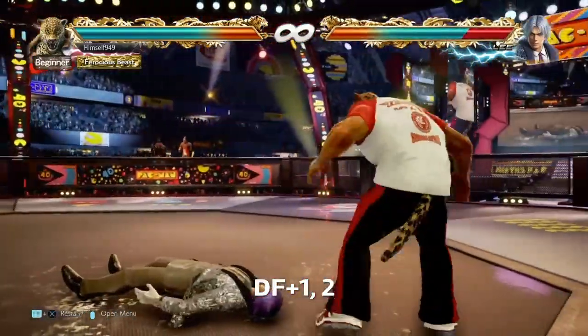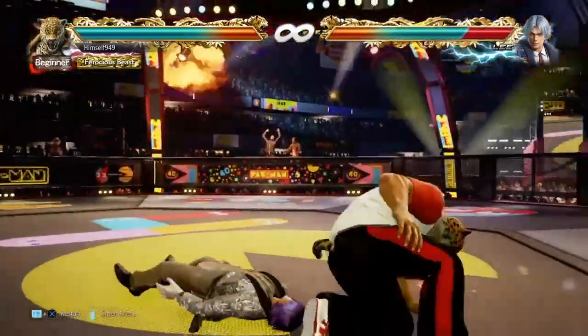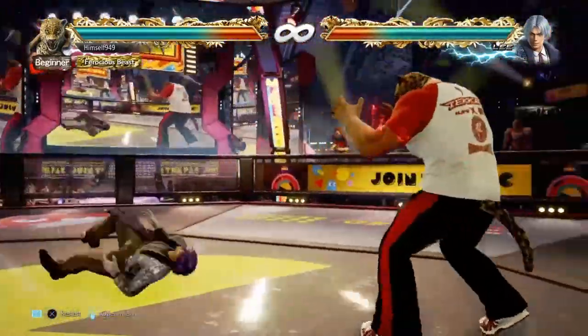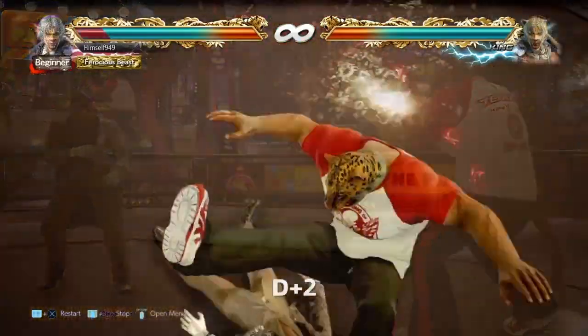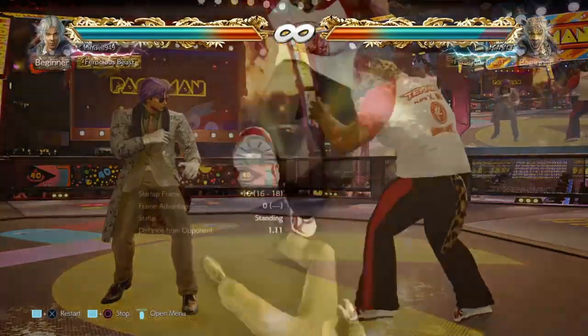Beyond that we can use DF1 too. This is back rollers, wake up kicks, and also side rail left. It also hits standards and in this case we get a mix-up. Back in Season 3 this would only be plus 3, but now it's plus 5, so D2 is guaranteed.